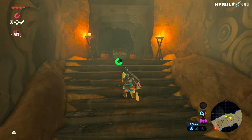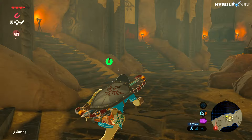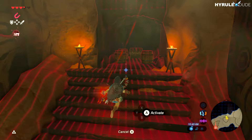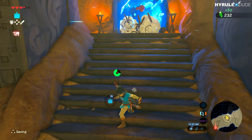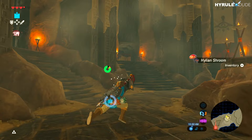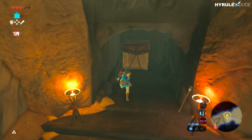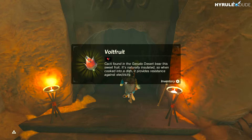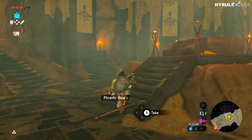Before heading into the hideout, let's collect what's here in the room. This chest has a sapphire — pretty cool. The next one has a purple rupee. I'll blow up these barrels — only get a Hylian Shroom. Blowing up the crates gets a wild berry, a volt fruit, and a palm fruit. Alright, continuing forward into the hideout.